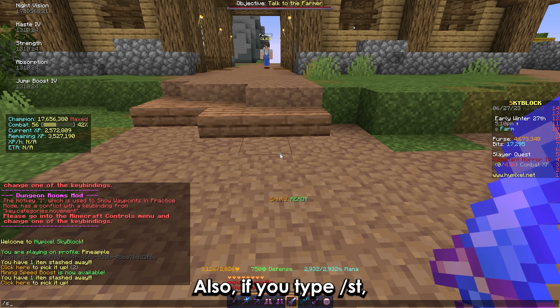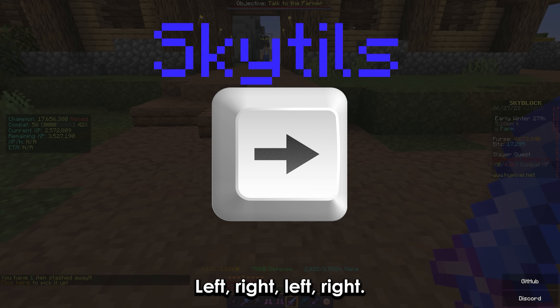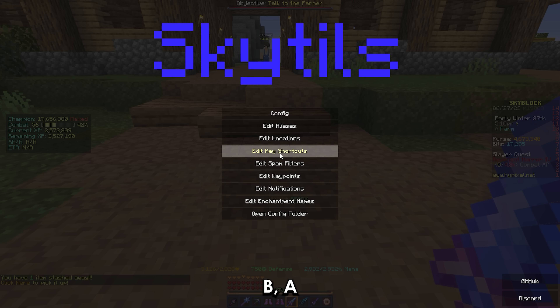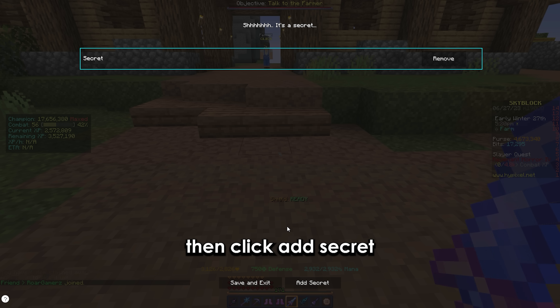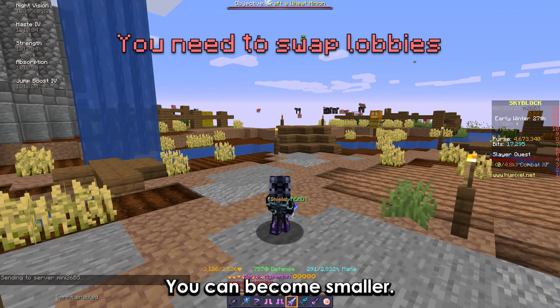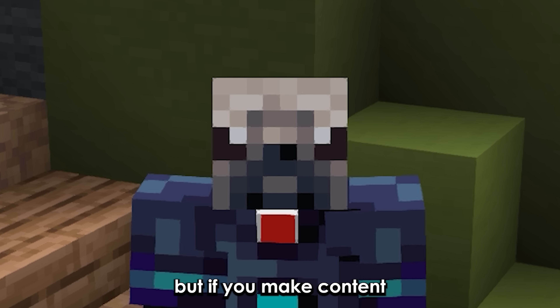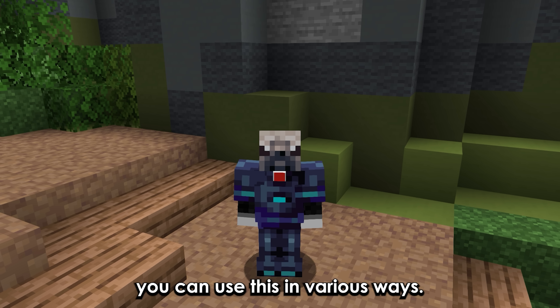You should use the Skytales mod for the dungeon puzzle solver and slayer overlays. Also, if you type /st, then press up, up, down, down, left, right, left, right, B, A, then click add secret and name the secret 'small people', you can become smaller. This is not that useful for regular players — maybe for visibility — but if you make content, you can use this in various ways, like turning into a minion.